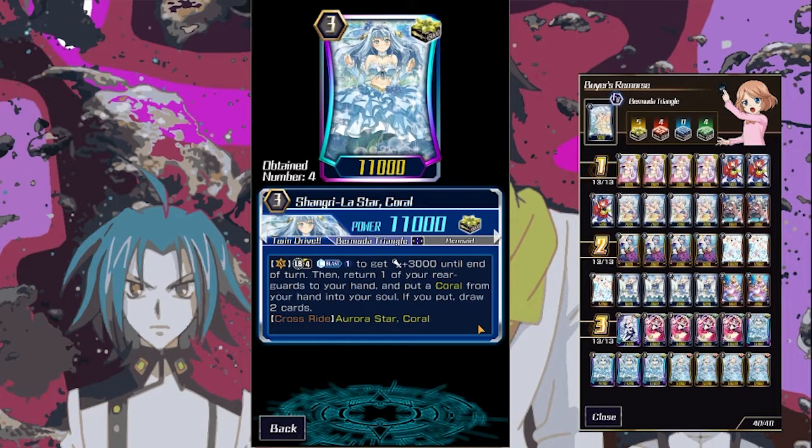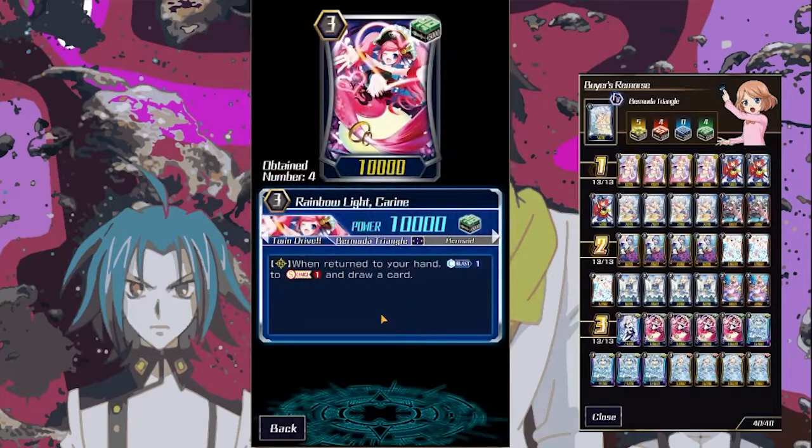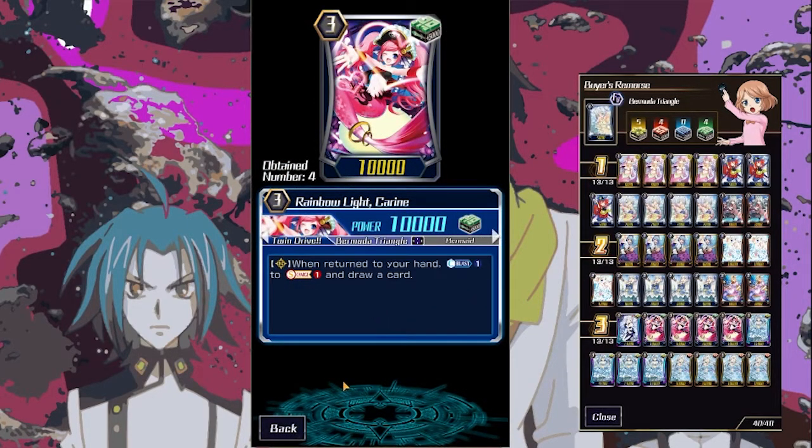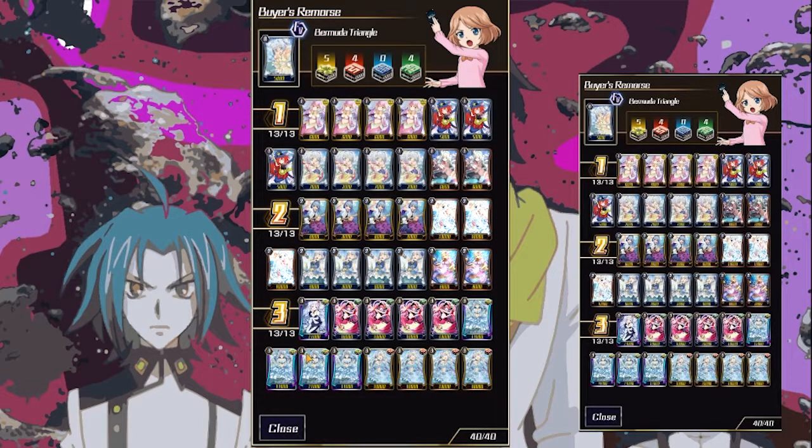Of course, I do play four copies of the other Coral. Her skill is very reliant on having those Rios and having the Kareens either in your hand or on board to be able to utilize. Otherwise you don't really get to use her skill and she basically is just a 15K beat stick. But overall, really fun list. I was really surprised about how Coral turned out. This isn't Aqua Force, but I actually really like this, so let's get to some games.